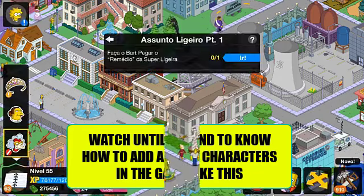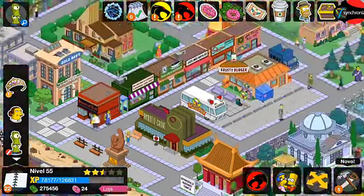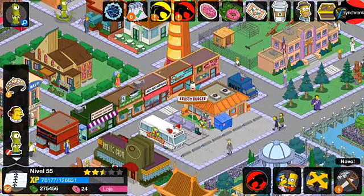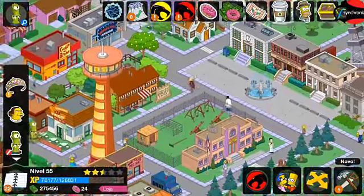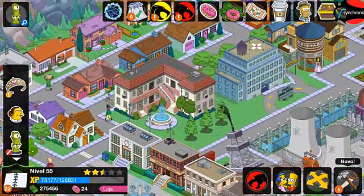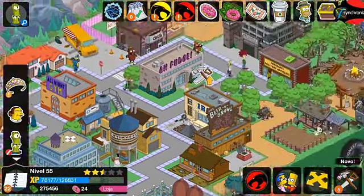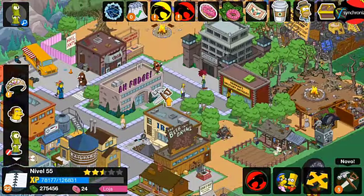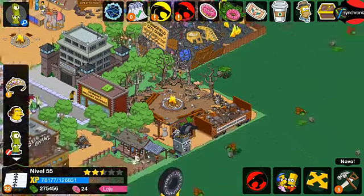As you can see in the beginning of the video, today I'll be showing you guys how to get all of the old characters from all of the events that took place in the game to this day. You can get all of the items from all of the events that happened in the game since 2013, back when it was first developed. You can also get the city of your dreams in a very simple and fast way.